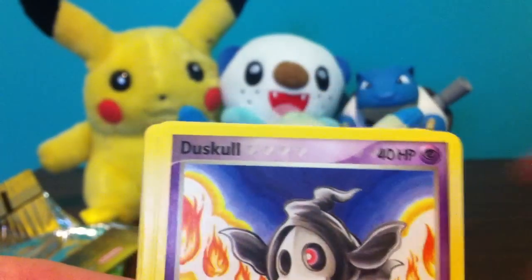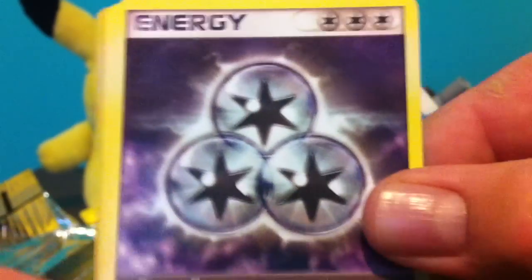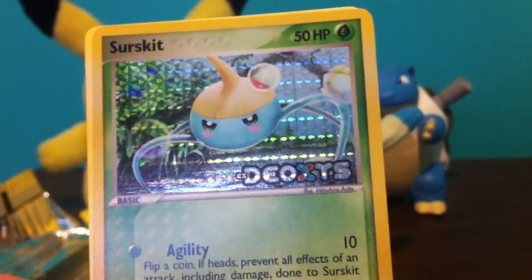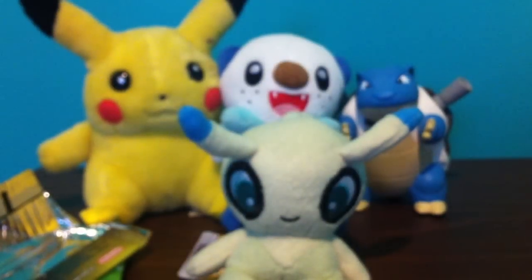Nincada, Duskull, Wynaut, Poochyena, Goldeen, Boost Energy, Manectric, Reverse Surskit, and a Rare Seaking. Cool - we got one holo so far.